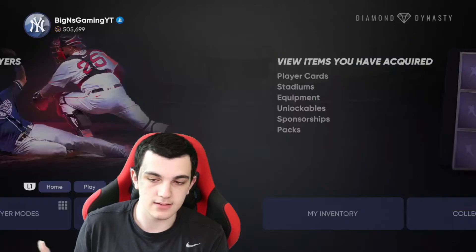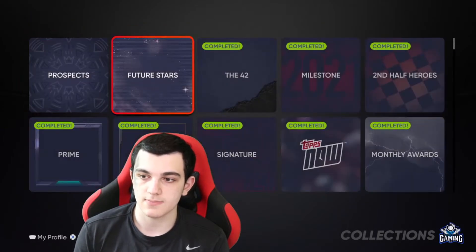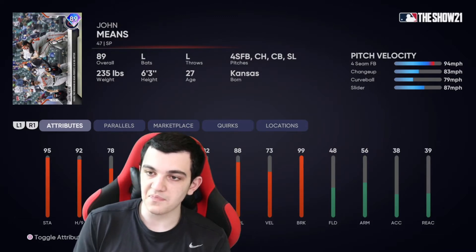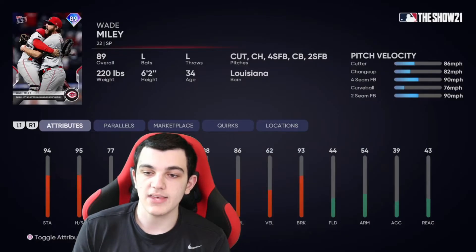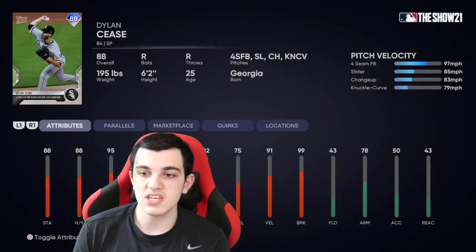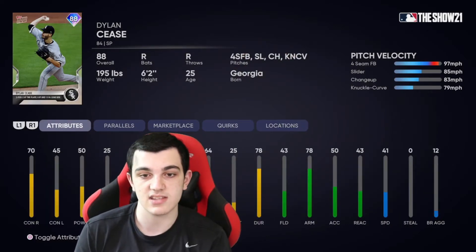Next we have Tops Now — Legends and Flashbacks. 89 John Means threw a no-hitter. Really good stats, 99 break. Four-seam, changeup, curveball, slider. Good speed differentials. Wade Miley also threw a no-hitter — cutter, change, four-seam, curve, two-seam. Interesting repertoire. Dylan Cease — four-seam, slider, changeup, curveball, good speed differentials. And he has hitting stats because he went three for three, which is pretty interesting.